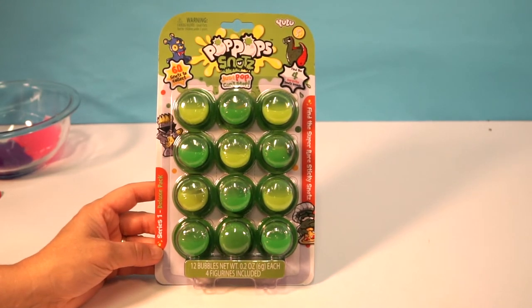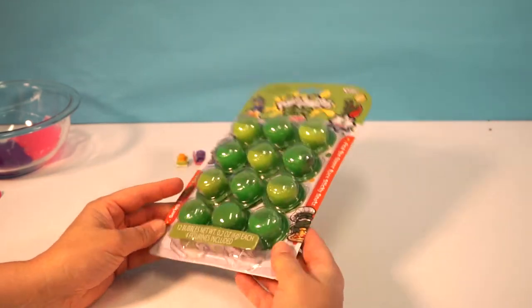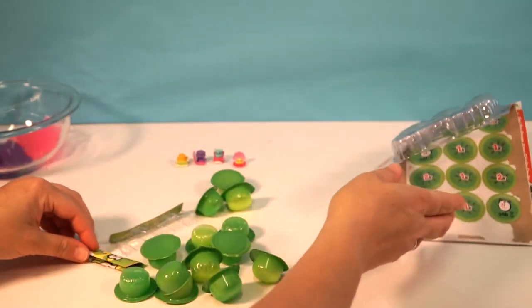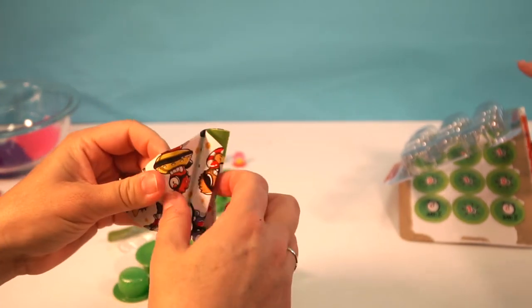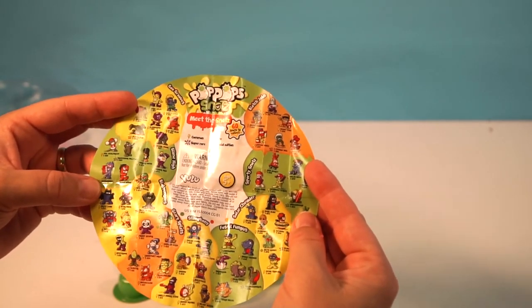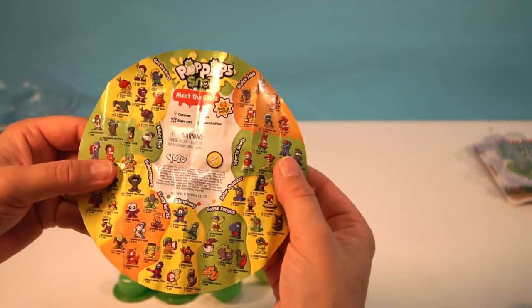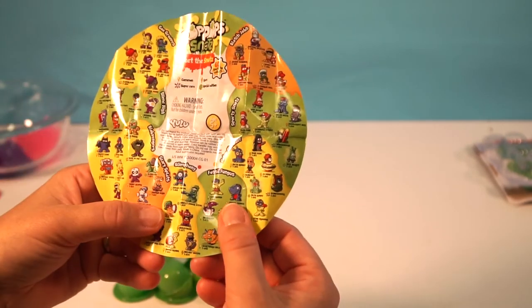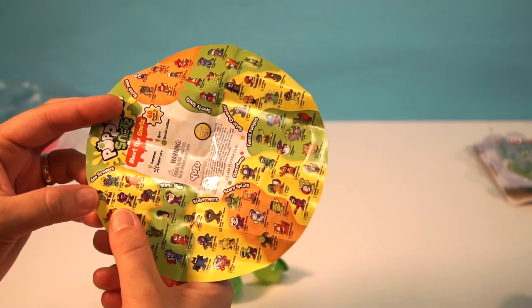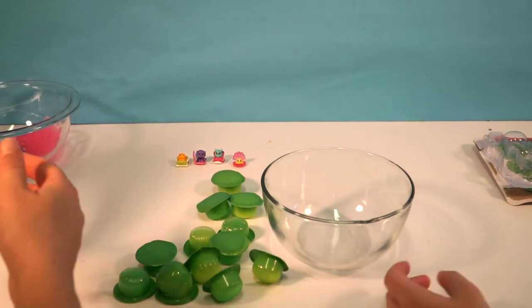Now we're opening the Pop Pop Snots — they're green and kind of a snot color! Let's open this up and check the checklist. Meet the snots: there are 60 to collect. We have the Goo Grooves, Blotch Jobs, Sporty Snots, Solar Chowder, Fossil Fungus, Slimphony, Scary Splats, Blog Vendors, and Slime High. That's what we're going to collect today!